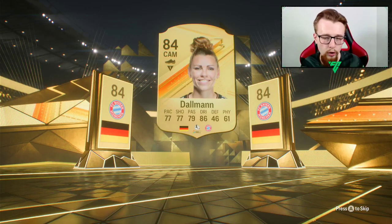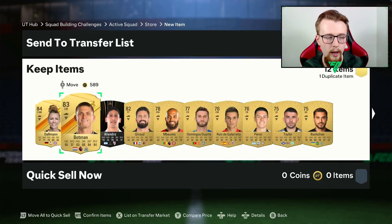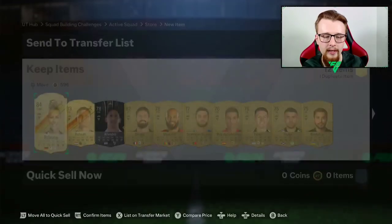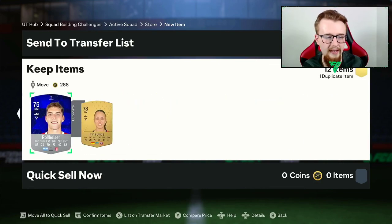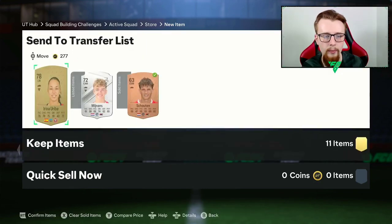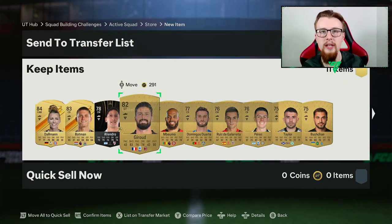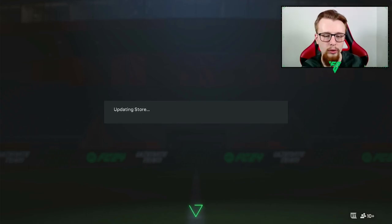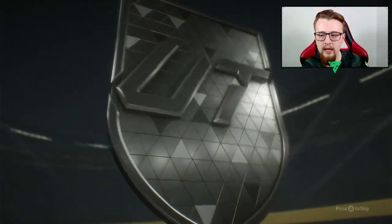Dalman is a very, very nice card - looks pretty decent. If we need to use her, maybe off the bench we can do that. She is tradable as well. Botman in there too - decent little card. Sadly nothing else too special. We'll send anything to the transfer list. A lot of these cards we're just going to use in SBCs as not really any of them have much value.